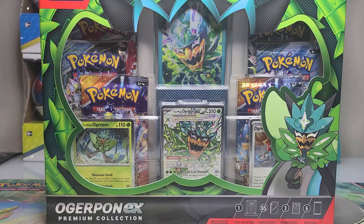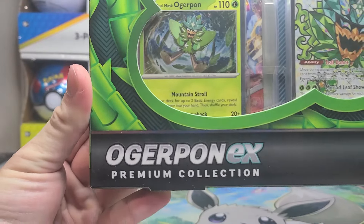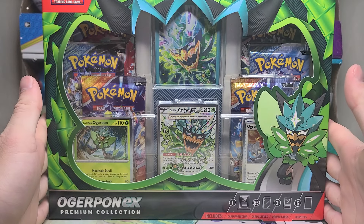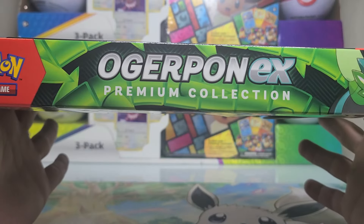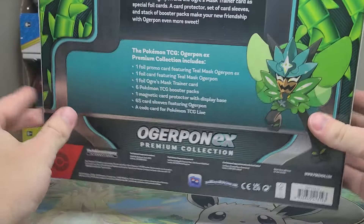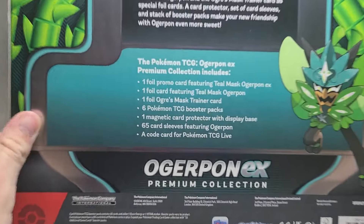Good morning and welcome back. We've got an Orgapon EX Premium Collection Box to open. I've got a backlog of about eight of these types of collection boxes to open. There are so many Black Friday deals and Target, Best Buy, GameStop exclusive products — I'm running out of days to open these. With us being so close to Black Friday, we'll probably be opening a collection box a day over the next week or so.